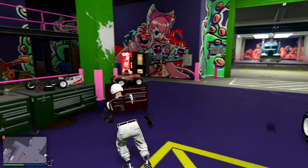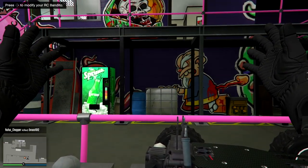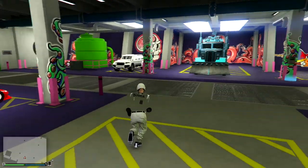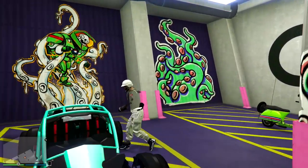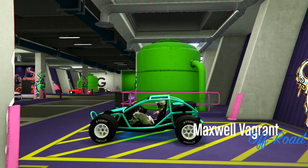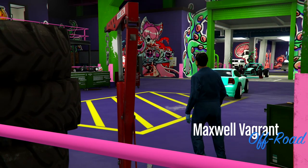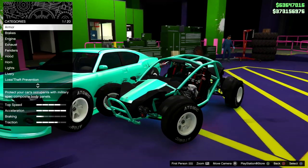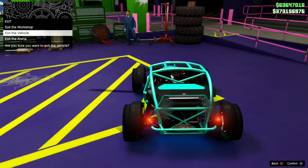There we go — it worked. You should glitch out just like this; all of a sudden you'll be running in whatever direction. Go into first person and press your analog sticks to activate your emote — that'll unglitch you and get you back to normal. Running back into the garage, you can see the Vagrant has gotten all the mods from the Buffalo: the wheels, the paint, everything. It even transfers green window tint — the Vagrant gets everything we need, which is why I like this vehicle for this glitch.